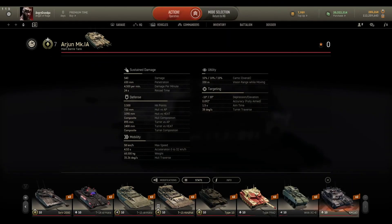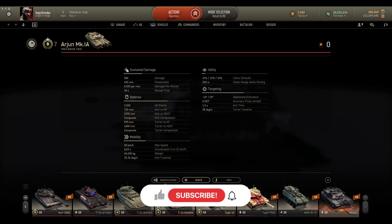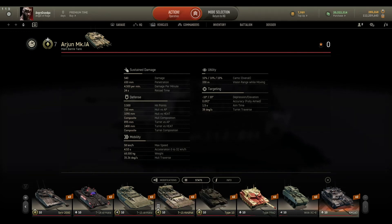Some stats about the tank: the main gun does 540 damage with 650 millimeters of penetration — that's pretty decent — and 4.5k damage per minute. It reloads in 24 seconds, which means it will have a clip, which is going to be very interesting.